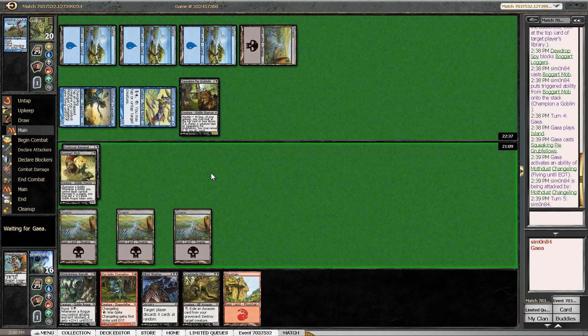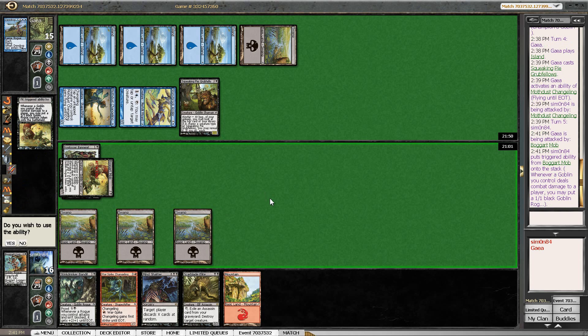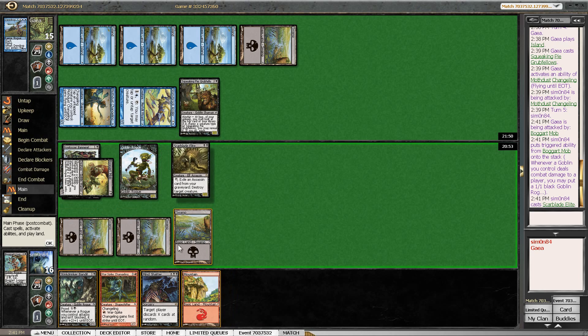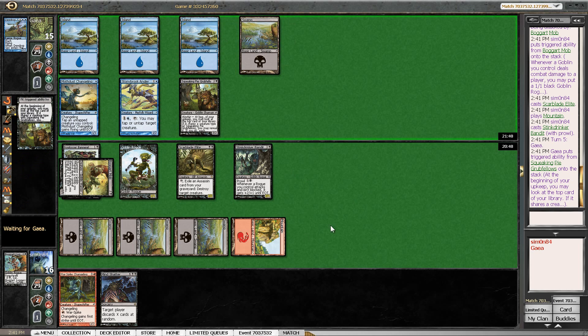Drawing the mountain here is perfect and let's attack. If this is unblocked I will just play the Bandit and the Elite because discarding Warspike Changeling to the Grubfellows is going to be a pretty sweet play. I also get a Goblin Rogue which isn't irrelevant with the Stinkdrinker Bandit coming down. Prowl means that because my opponent took damage from a Goblin this turn, I only pay 2.